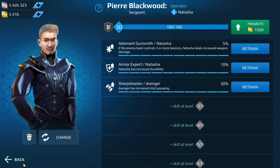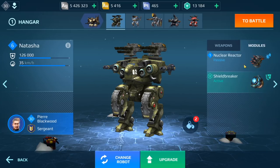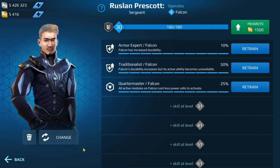Here are the pilot skills for my Natasha — level 6 Natasha, level 9 weapons, modules level 1 nuclear reactors. I didn't buy this — I think it came with the Natasha. Then we have the Falcon with a level 9 Ember and level 6 Falcon, and here are the skills for my Falcon.